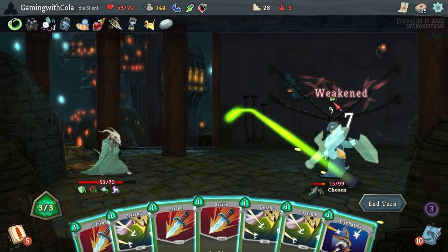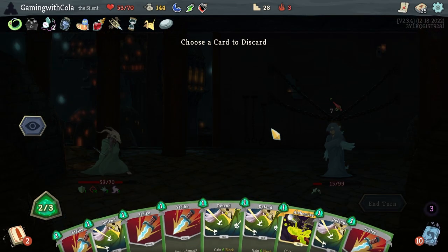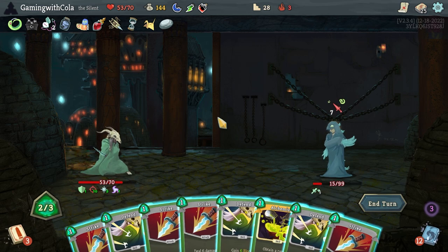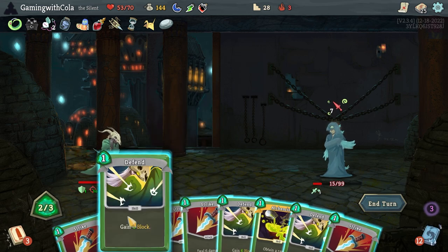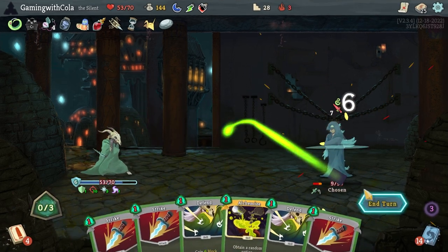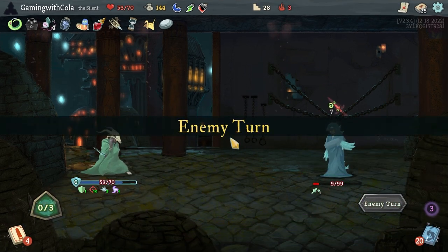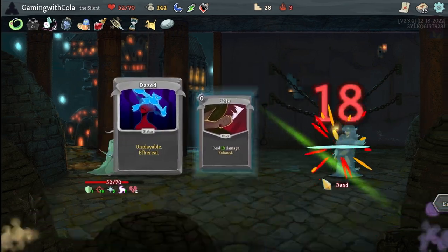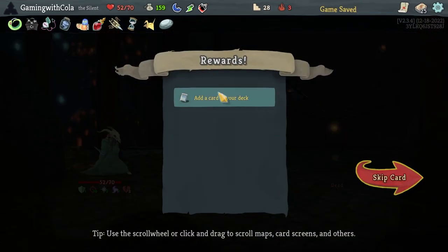Let's go Neutralize, Acrobatics. Let's discard one of those, then that one — end turn. Then Blade Dance with one Shiv, and then we're done. Skipping that — cool!